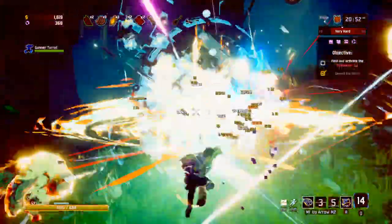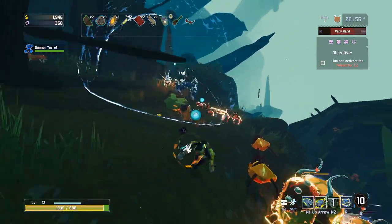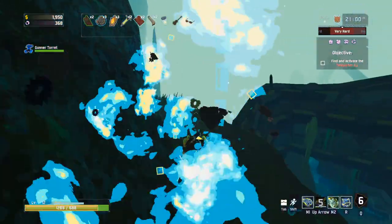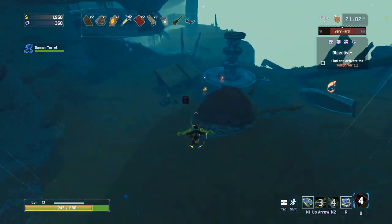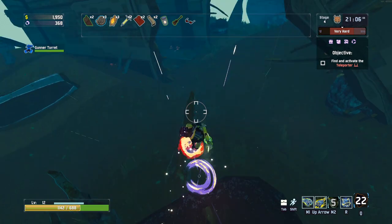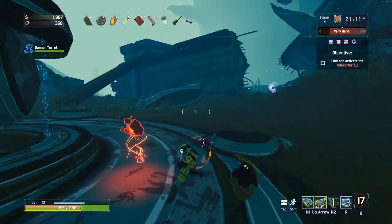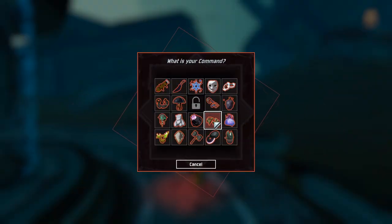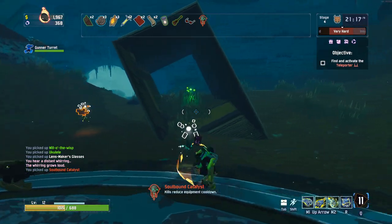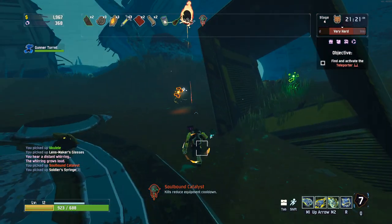Now becomes the harder challenge in getting this second guy - all the other enemies are going to be spawning way more on top of us now. There's kind of a limit to how many enemies can be on screen, but I think the horde thing might actually break that cap. Almost got him - we got him! Take these guys out before they become too much of a problem. Not a single item spawned in that pod - are you kidding me? There should be a legendary for us down here.